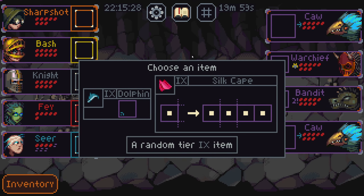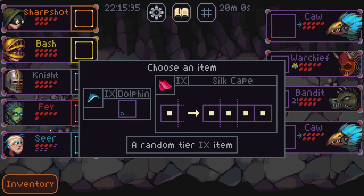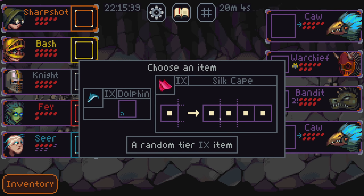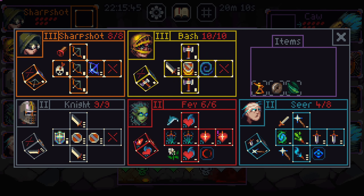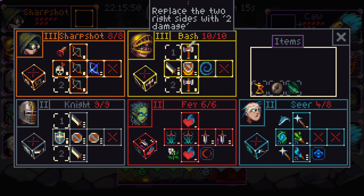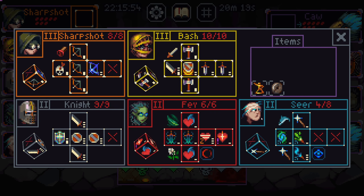That was easy. Dolphin — copy the valuable for you. Does it mean I have something really good on the left side? Not really. Dolphin's great, though. Dolphin will be good on her. Or actually, probably better on you. And then I can put this on you. Keep that on you.